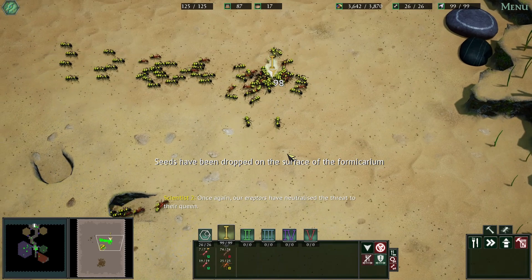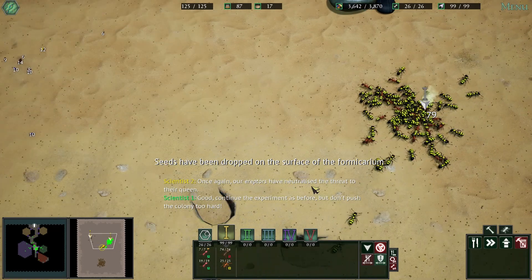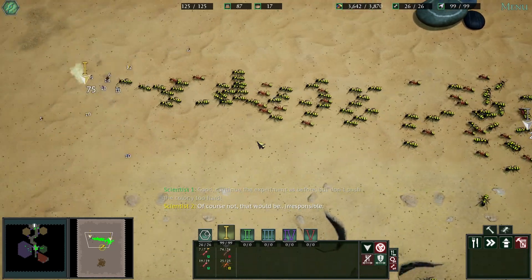Once again, our ereptors have neutralized the threat to their queen. Good. Continue the experiment as before, but don't push the colony too hard. Of course not — that would be irresponsible.